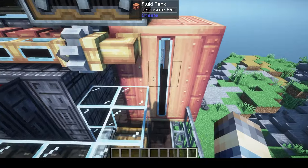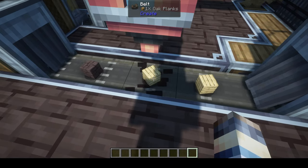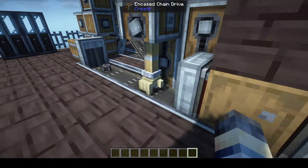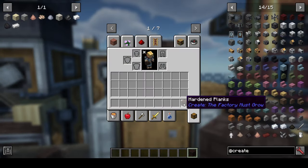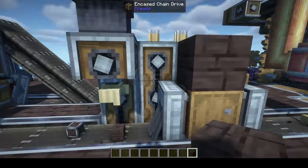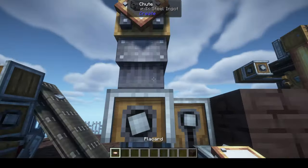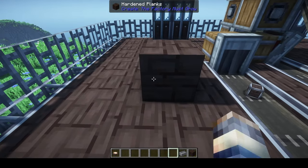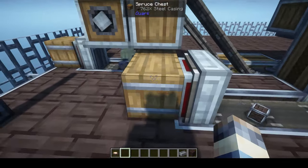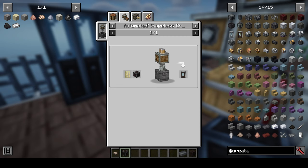The creosote oil produced by the coke oven is pumped over and applied to planks using a spout. Any wood planks can be used and it gives you hardened planks. These hardened planks are used for decoration or for creating steel casings, which are made by applying steel to the hardened planks — done manually or automatically just like any other casing.